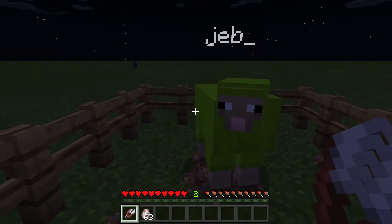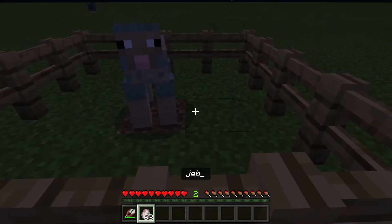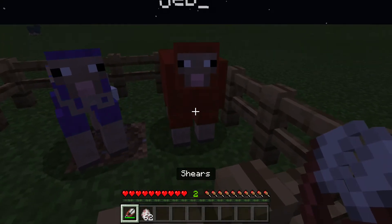Look, it's flashing rainbow! So if I just shear it, it gives me white wool? I thought it'd give me like rainbow special rare wool.